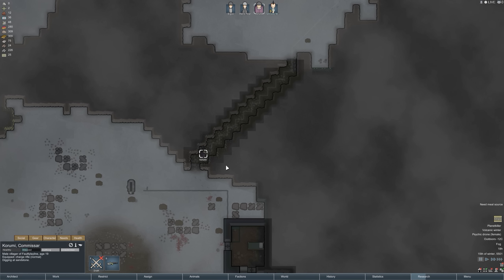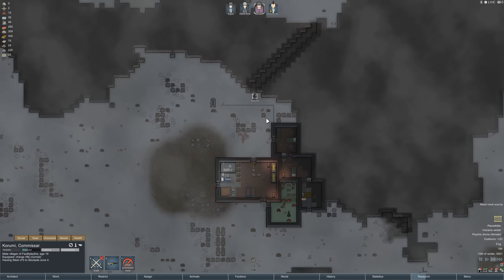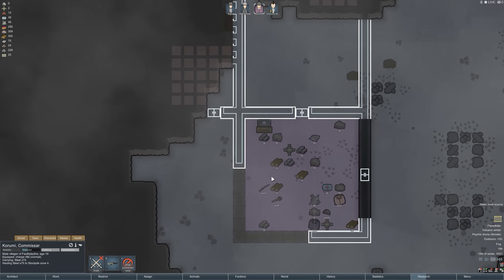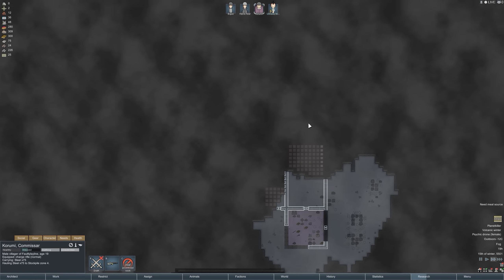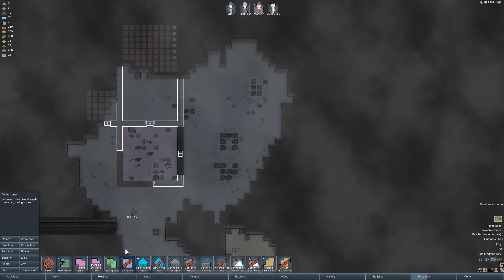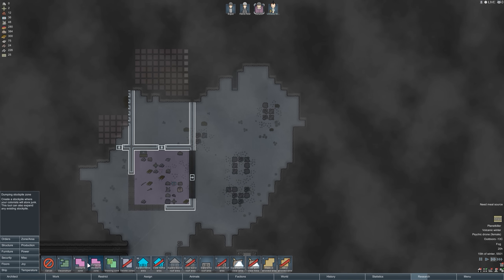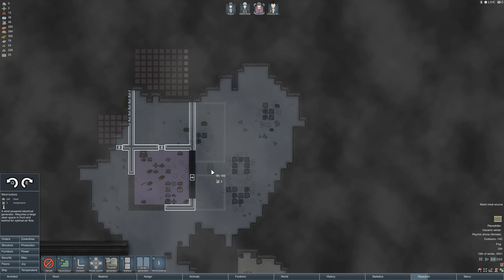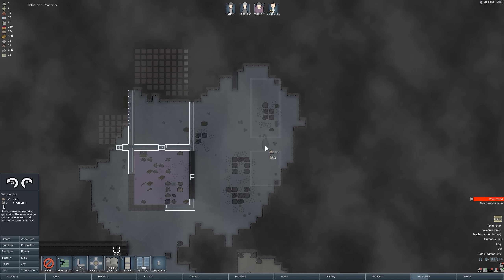Anything to slow us down. Kurumi, don't go without your hands full — grab something. Thanks. We've got enough steel probably to get most of these walls up, and then we're going to build our hydroponics — we'll need a lot of power for that. I think we're going to use this area here for power, probably fit in a few wind turbines.